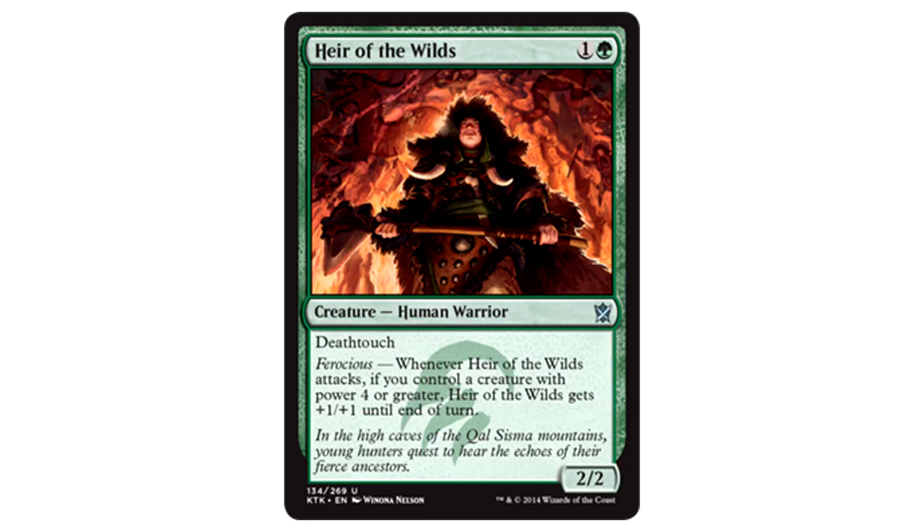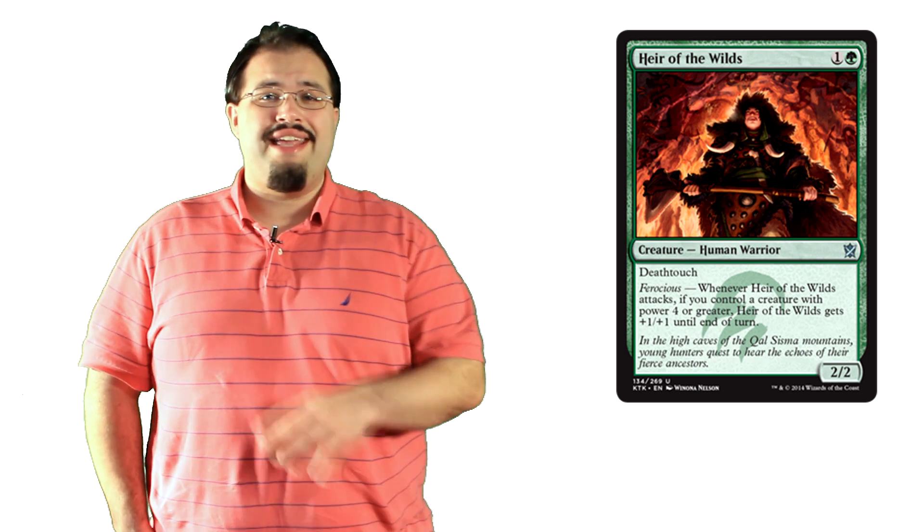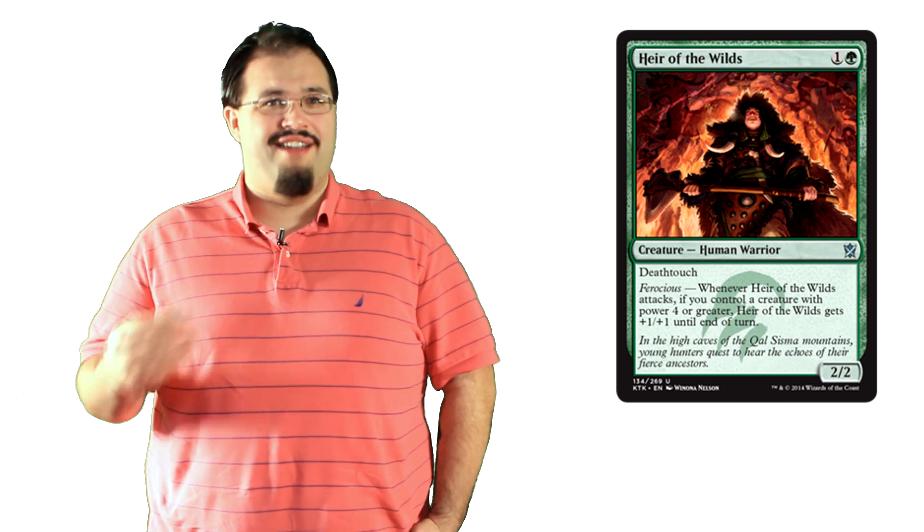Heir of the Wilds is two mana for a 2/2 Human Warrior with deathtouch and the new Ferocious mechanic. When it attacks, if you control a creature with power four or greater, it gets plus one plus one until end of turn. Two mana for a 2/2 with deathtouch is a strict upgrade to the norm, so I'm all for this. The important thing is the Ferocious mechanic — another piece of confirmation that Temur is all about gigantic creatures. This particular Ferocious ability isn't super powerful, but it hints at things to come. I'm pretty pumped for Temur. These creatures are going to be nuts.